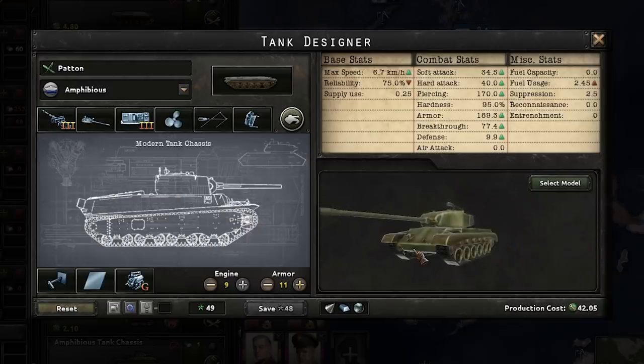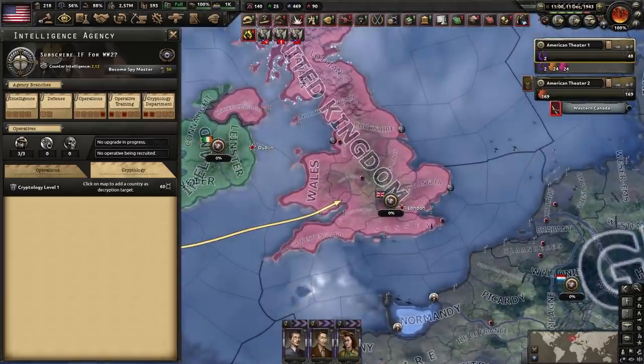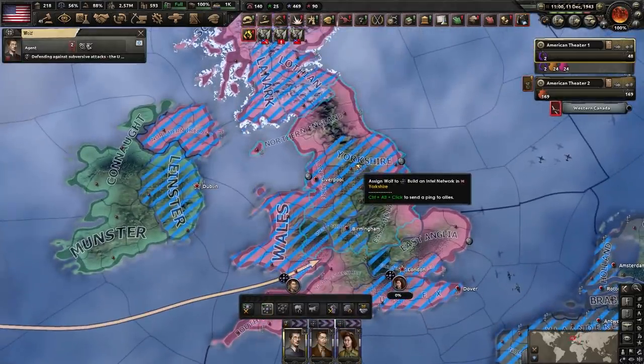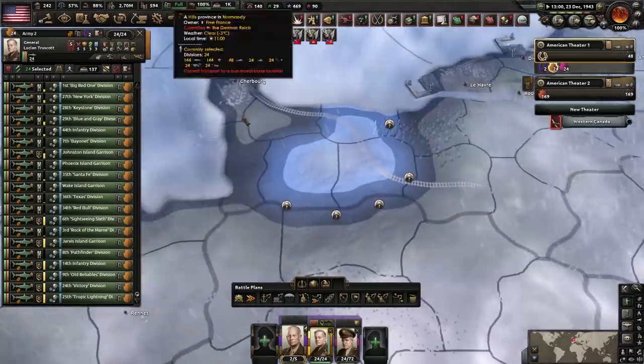That makes me really sad — no amphibious modern tanks. Just moving my Japanese spies to the UK. Nothing sus about this at all — Japanese spies entering Britain. This is what a D-Day looks like with no Canada and no United States. Not good.